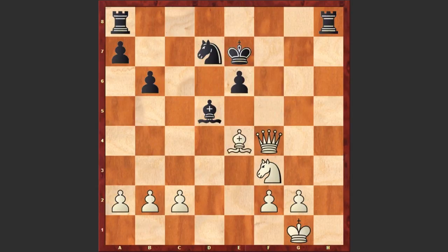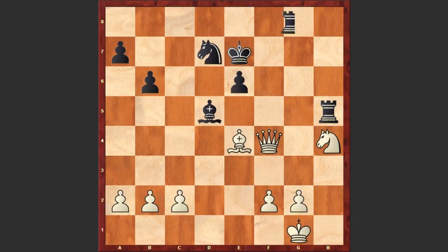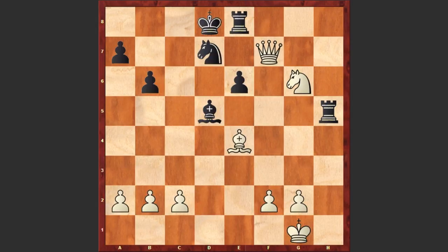Ke7, Be4, Rh5, Ngh4, Rg8, knight jumps to g6 square with a check, Kd8, Qf7, Re8, Bd3 — at any moment this bishop can jump to b5 square and black resigned.